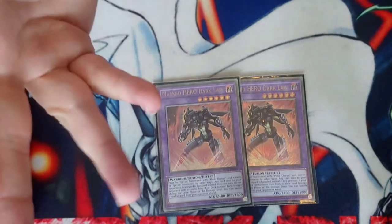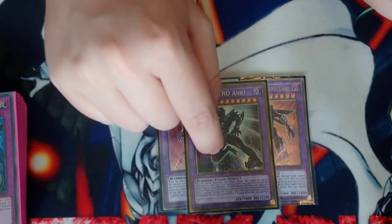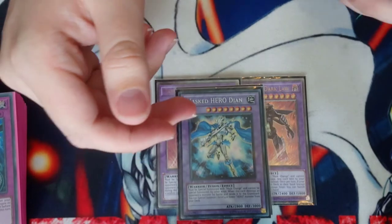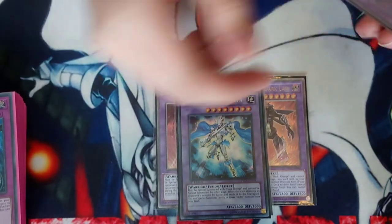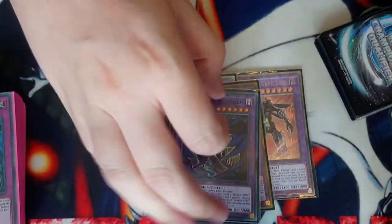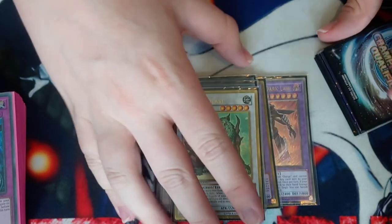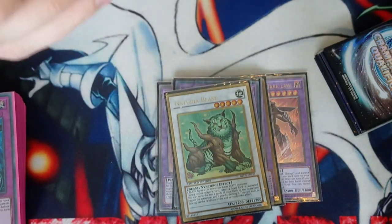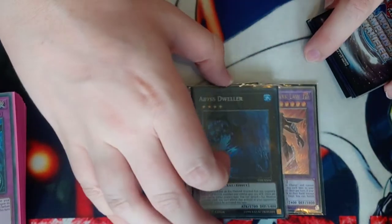Dark Law essentially puts a Macro Cosmos on the board for your opponent only, plus hand disruption at the same time. One Anki because it allows us to go for bigger damage and attack directly. One Dyer because summoning it off Solid Man gives us an extra card and a way to summon a monster from deck. One Destiny Hero Dangerous, fusion summoned only to get Malicious out of hand and give more plays. One Naturia Beast because there's a combo where you can literally make Dark Law, Naturia Beast, and more — and Naturia Beast is just insane this format. One Abyss Dweller to stop the opponent from using their graveyard.